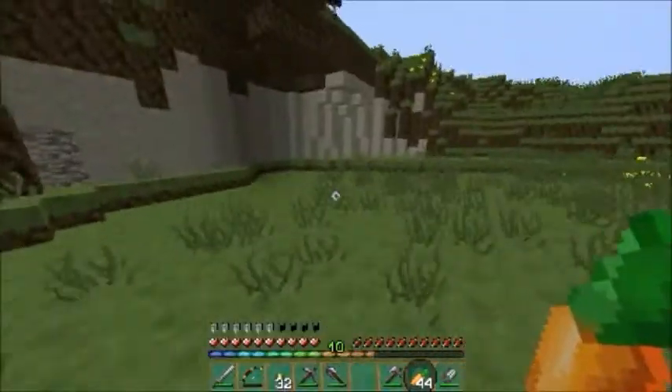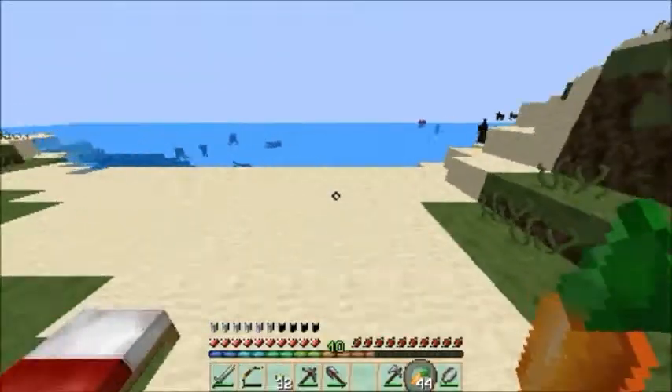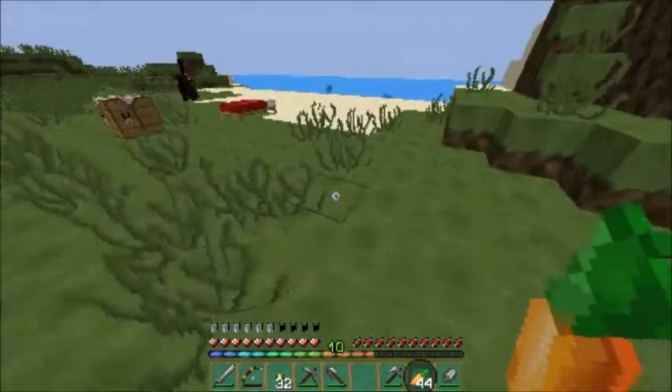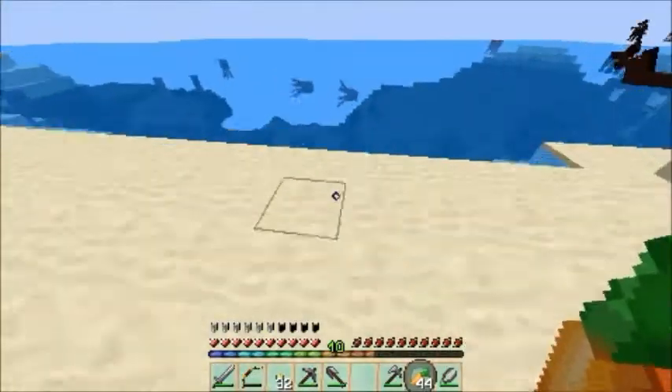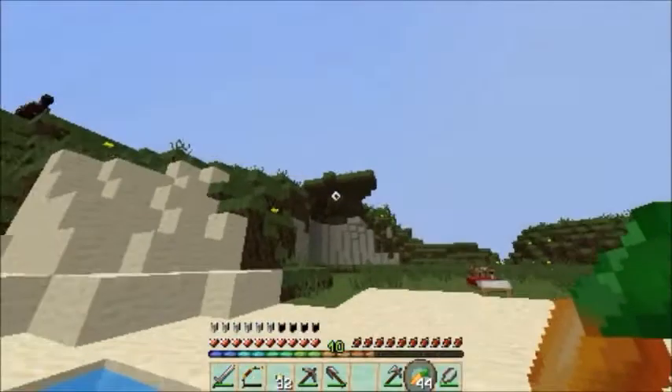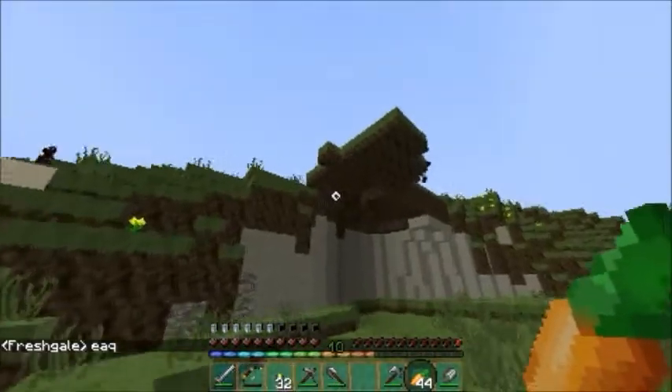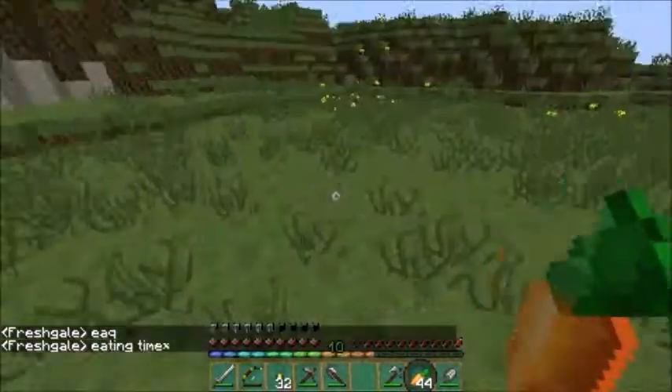Basically what I want to do for my house: I want an entrance right here, maybe a staircase leading to the other base down in the water, and I think I'll do some terraforming and make this mountain a bit prettier.